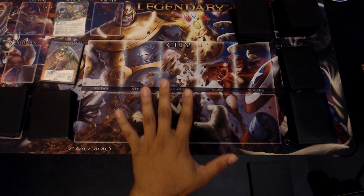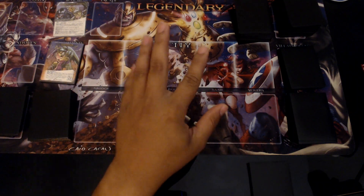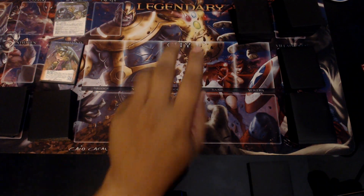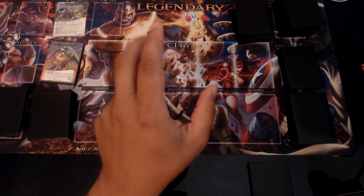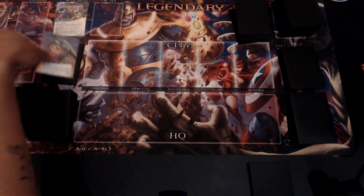Today we're going to do one of the four schemes, one of the two masterminds, use their villain group, use three heroes. Next week we'll do another scheme, the other mastermind, its villains, the other two heroes, and one of the ones from here. So we're going to start off with Annihilus of the two.